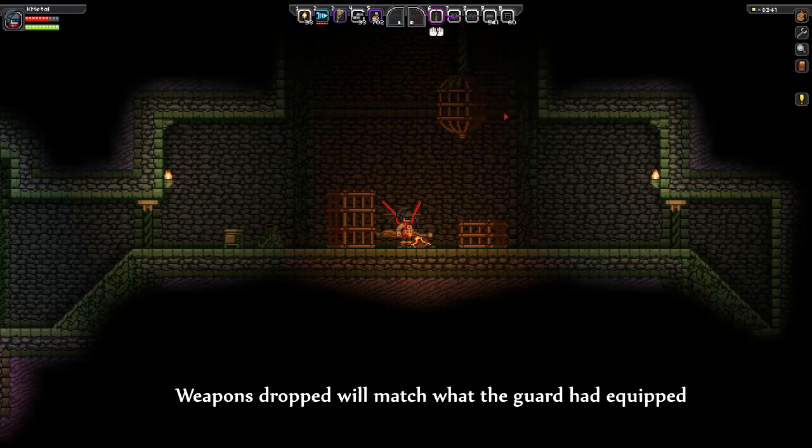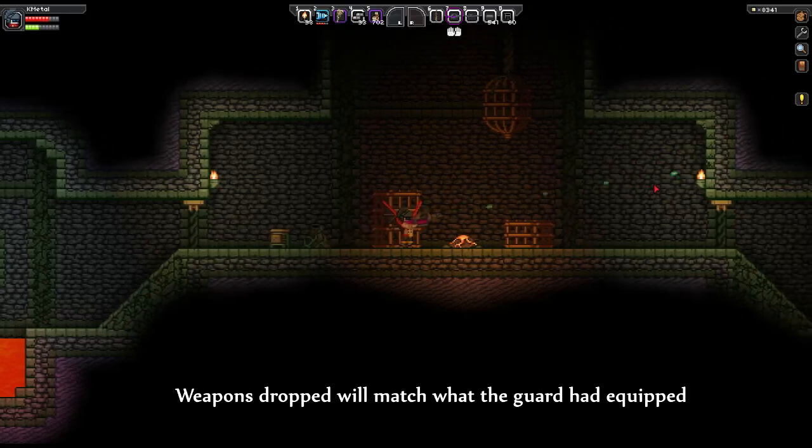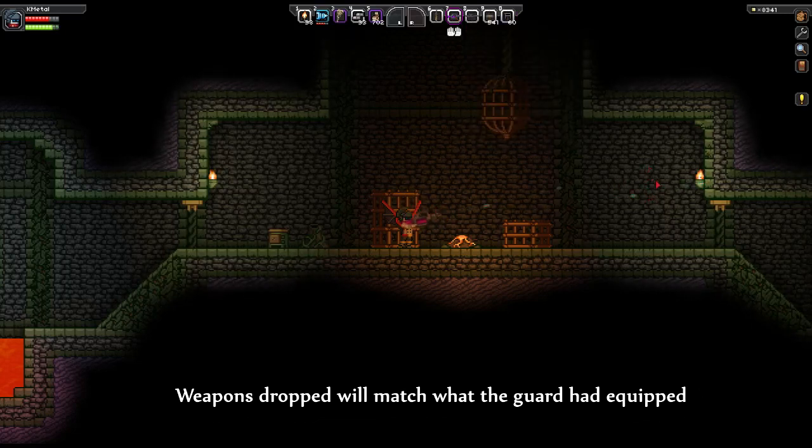The next weapon I have here is a two-handed plasma rifle. These Florins of the prison tend to enjoy plasma, so if you're after plasma weapons, this is a great place to go. This one has a really good attack speed, lower damage, and moderate energy per shot, so this one will tend to take out your energy really quick by itself.